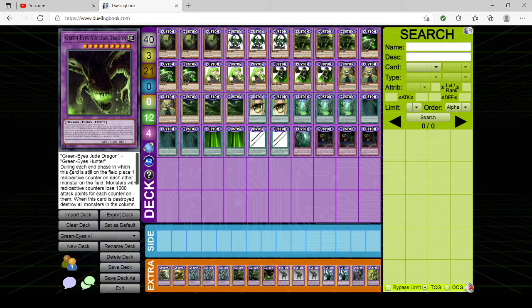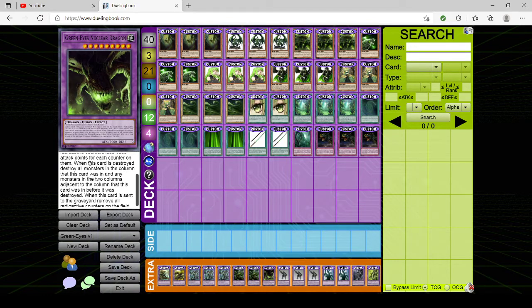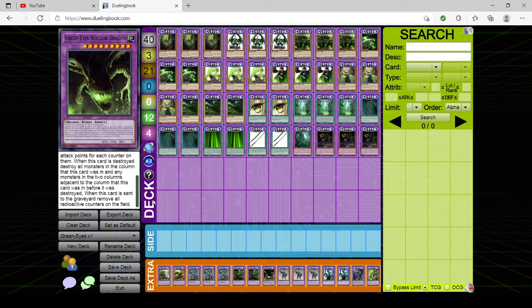Then we have one copy of GreenEyes Nuclear Dragon — it's Hunter plus Jade Dragon, kind of like Nargakuga but the evil version. During each end phase in which this card is still on the field, place one radioactive counter on each other monster on the field. Monsters with radioactive counters lose 1,000 attack points for each counter on them. When this card is destroyed, destroy all monsters in the column it was in and the two adjacent columns. When it's sent to the graveyard, remove all radioactive counters from the field. The wording needs fixing, but I never really used it.